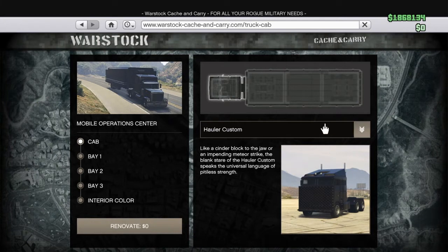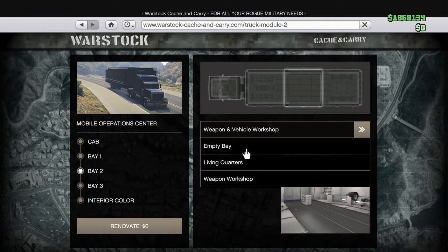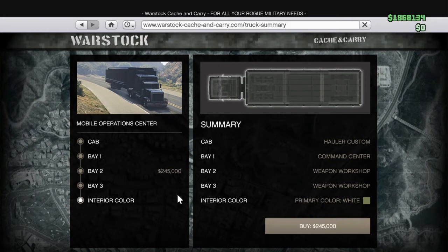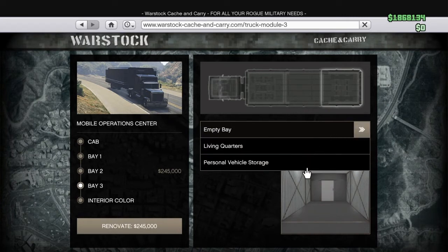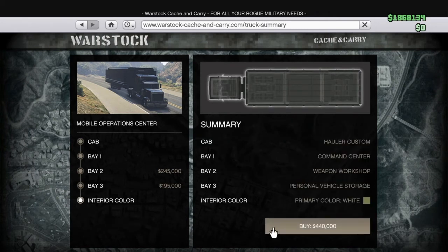So what you want to do for that last dupe, as you see me doing here: I'm going to convert everything back over. I'm going to convert my weapons vehicle workshop back into the weapons workshop — I'm going to spend $245,000 on that. And I'm going to change bay three back into the personal vehicle storage, which you see me do here, and I'm going to spend $440,000 on that.